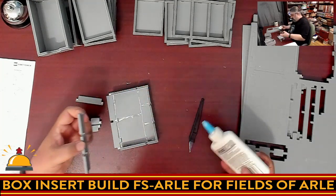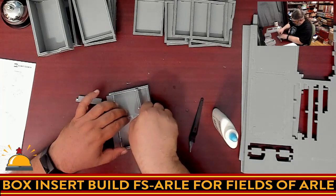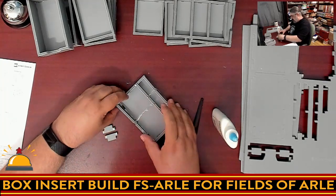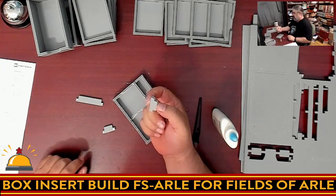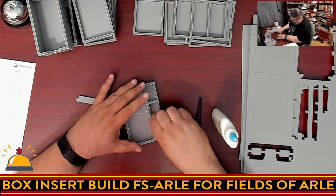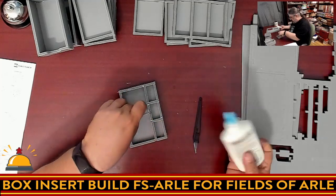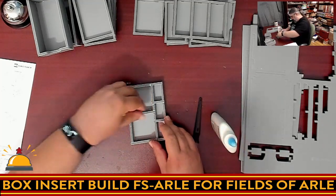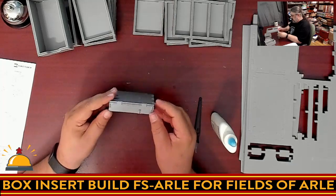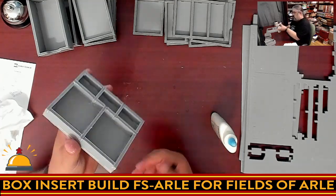Something else you may want to do — which is not a main part of the build — is also hit the other sides of the tabs for the smaller pieces. You may want to hit the other sides, or you may not, it's up to you. It would give a little bit of additional support. I'm not going to bother because it's going to get held in there nice and tight. With how messy this one was — quote unquote messy — I did end up with quite a bit of excess glue on this one, so I'm going to spend a little more time cleaning this up. That's it — we are down to our final tray.